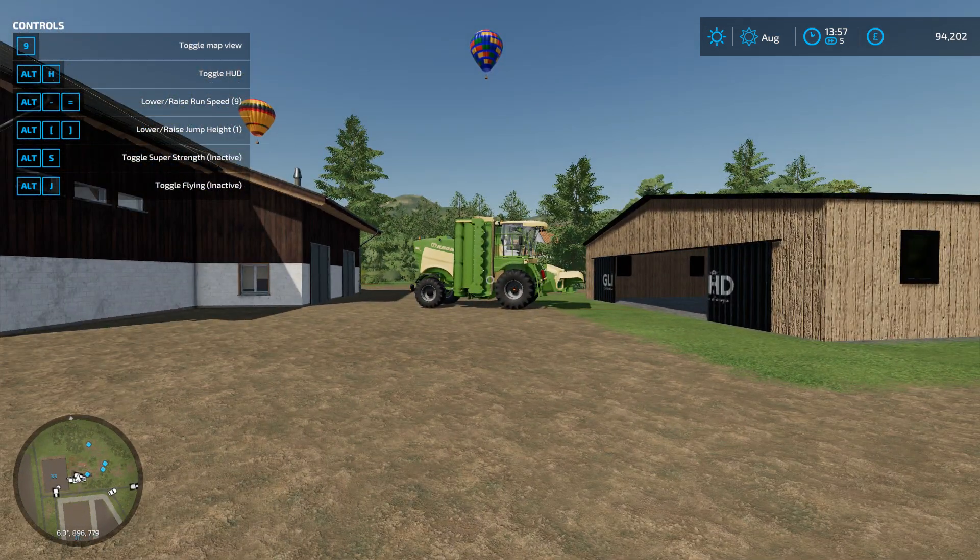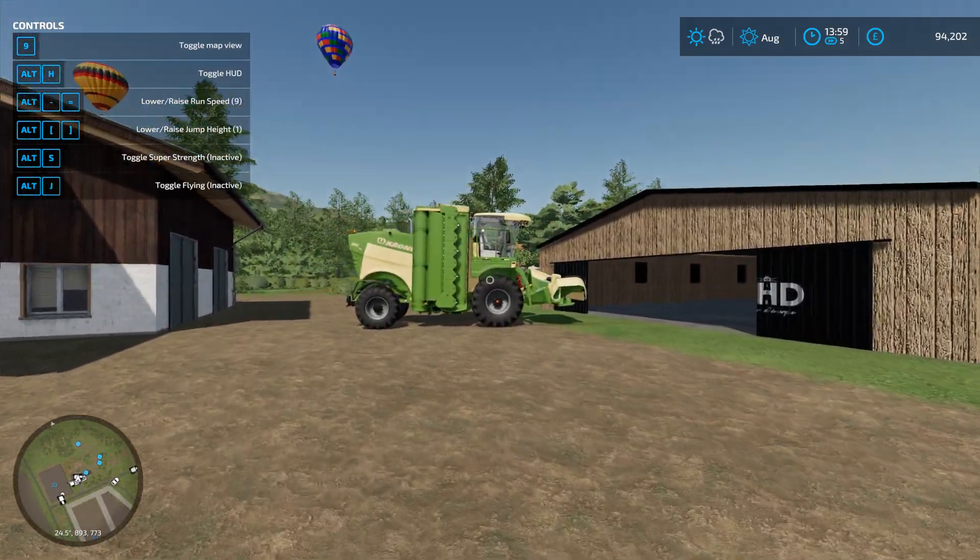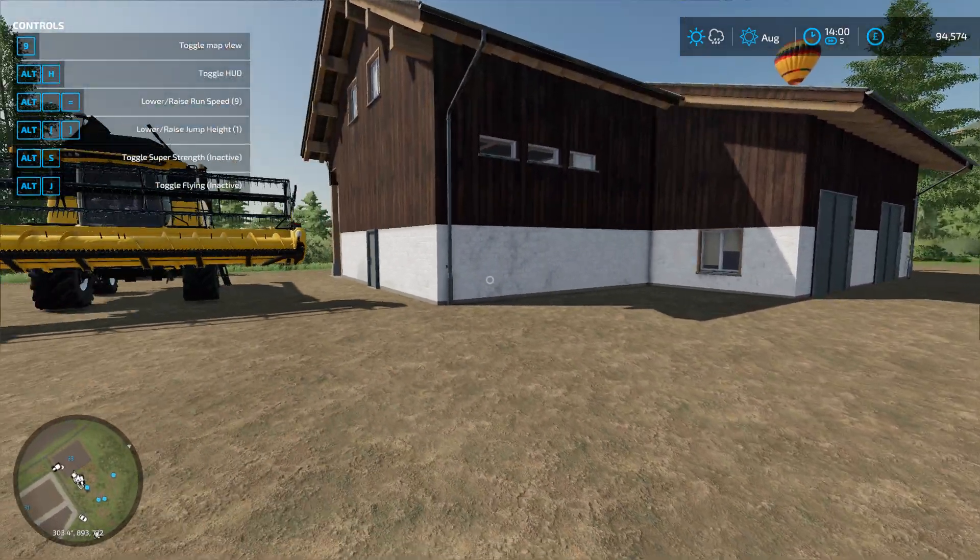This map is called Agrippva — I don't know how to say it, you spell it A-G-R-I-P-V. I tried to read the description of this map and I can't work out what they're talking about. They mention sustainability and that they have partnered with a company. Other than that, I have no idea what they're talking about. If you do, you can leave a comment in the comment section below.